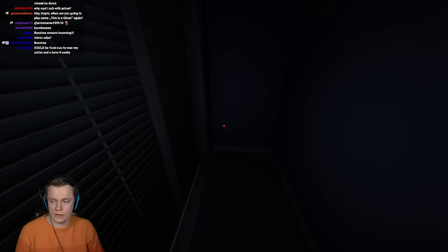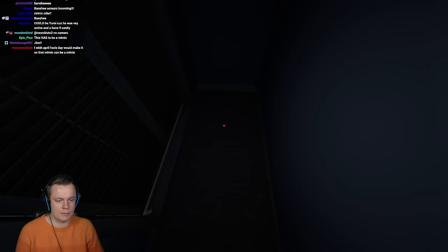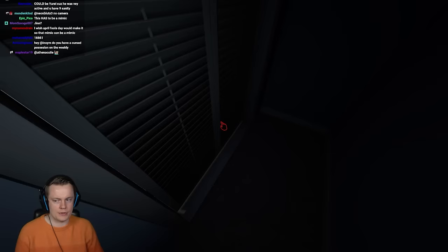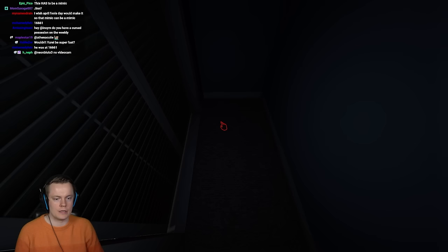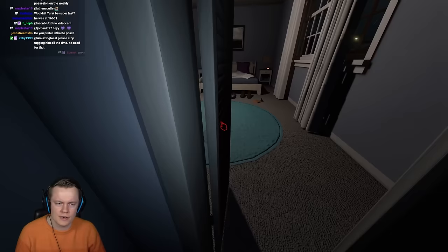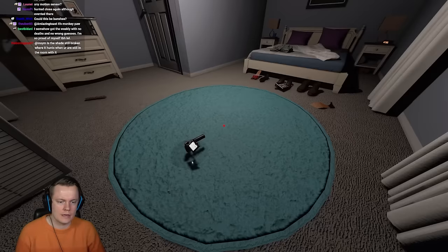When will Lethal Company return? When they do an update — which they've been teasing an update for a while now, so hopefully that's soon. It wasn't a different spot there. People said there's a Monkey Paw. I can check for Monkey Paw. I think the spirit of this weekly is not to use the cursed possession though, especially if you have Monkey Paw — because that means you can just wish for sanity. That doesn't make any sense.